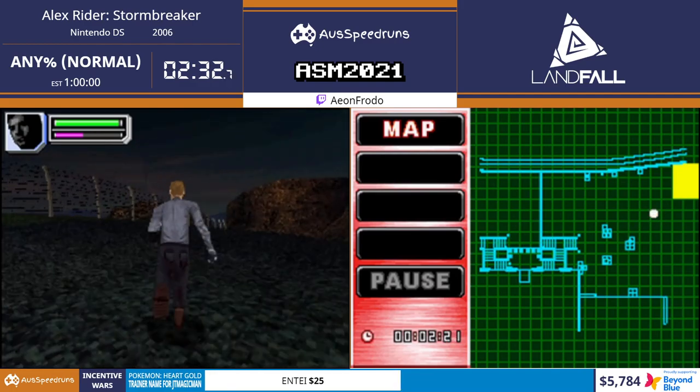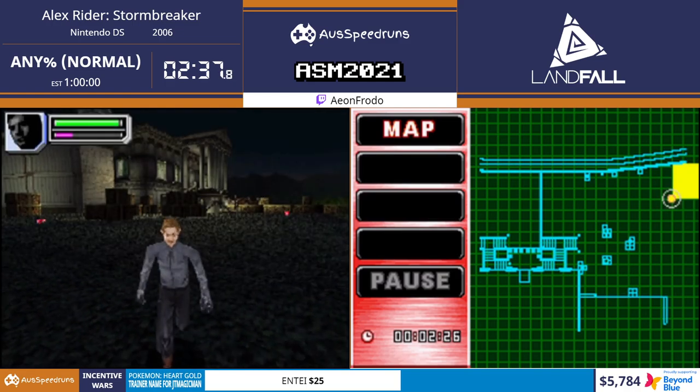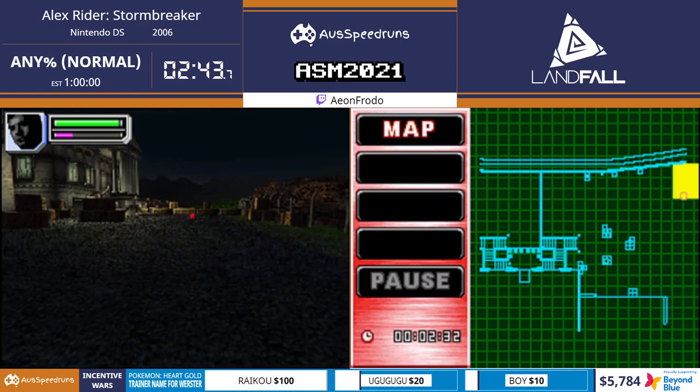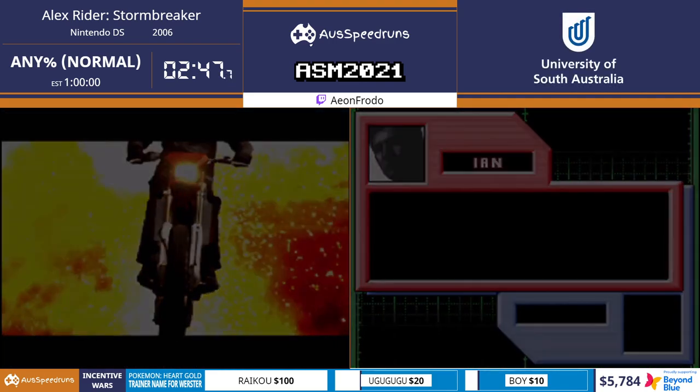We have a $50 donation from Green Lightning: '$1 for each of Aspect's Pokémon. Wonderful seeing the inferior Let's Go speedrun getting some love. Send this money towards naming Worcester's trainer name Oogu Oogu Oogu.' That is a lot of cannon. Shout out to IU.